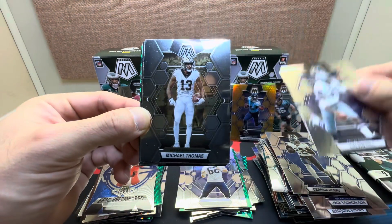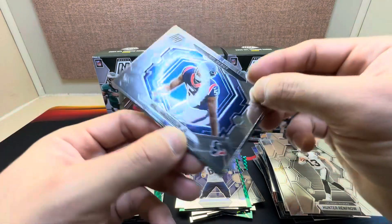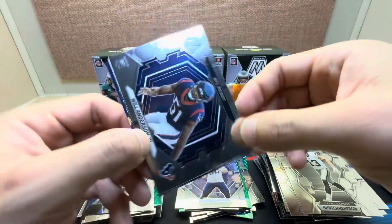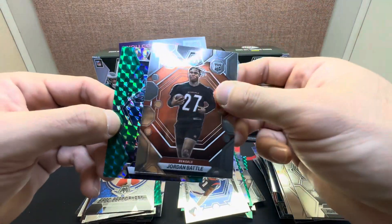Last two packs: Calvin Hill, Michael Thomas, Hunter Renfrow, nice Will Anderson Jr. on the NFL Debut, Jordan Battle on our green, and Antonio Gates.